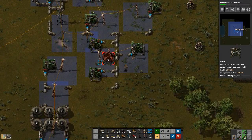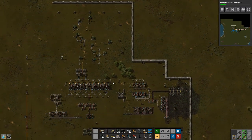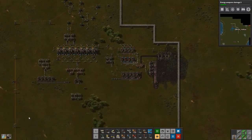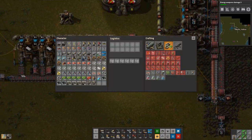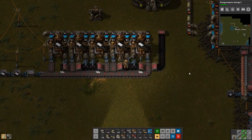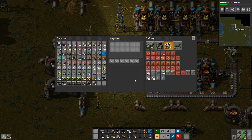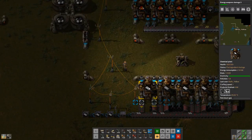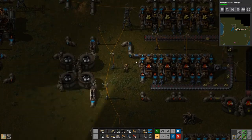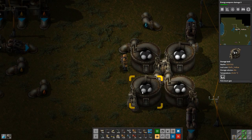We'll put down a radar so we can see over here if we're elsewhere. Let's go pick up some batteries — we're going to want to make a lot of accumulators. We're also going to start wanting to make the robot frames, but we need electric engines for that, so that'll be a little bit later. We're using up all the petroleum we're making — you can see there's nothing stored here really.